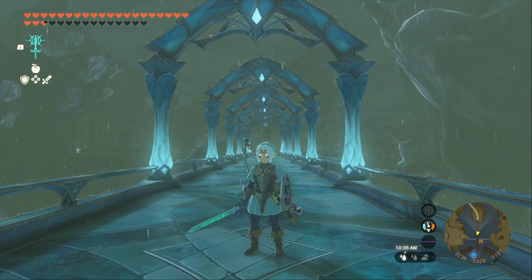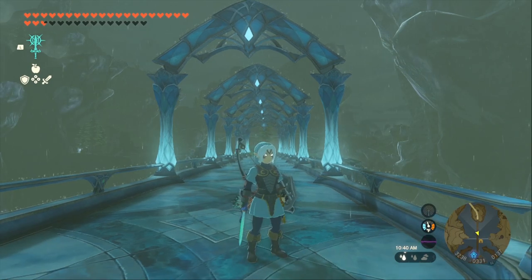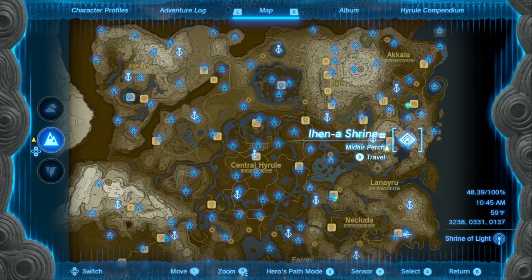Hey guys, in today's video we'll be going over how to unlock the Armor of the Wind set. Let's get right into it. First, you're going to want to head to the Ihana Shrine.